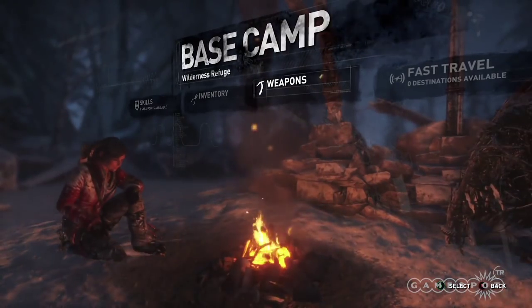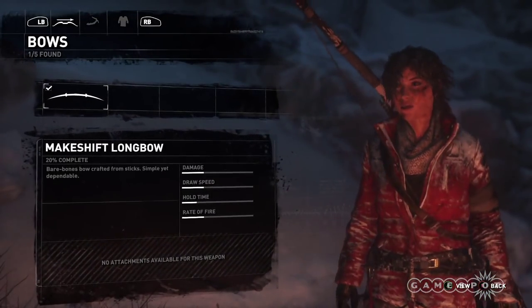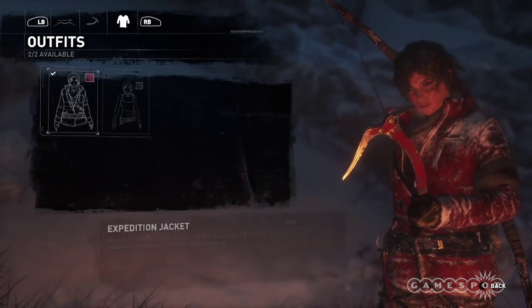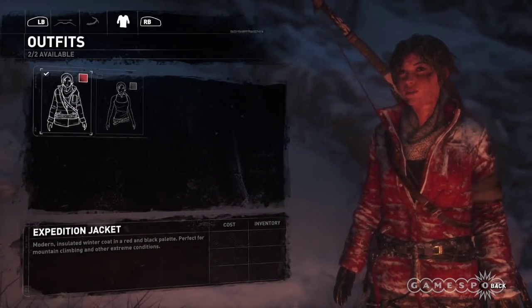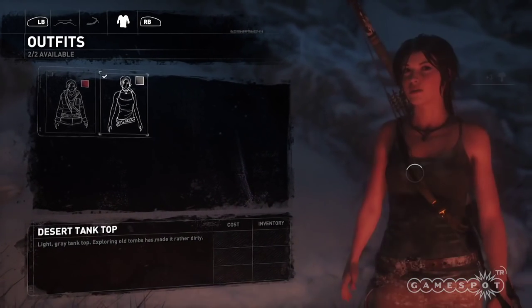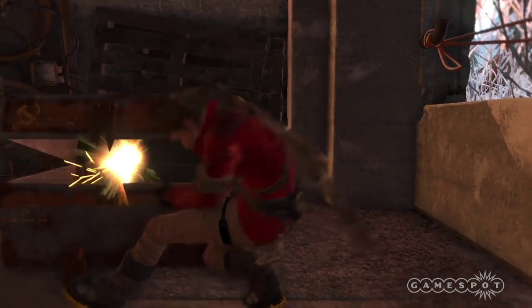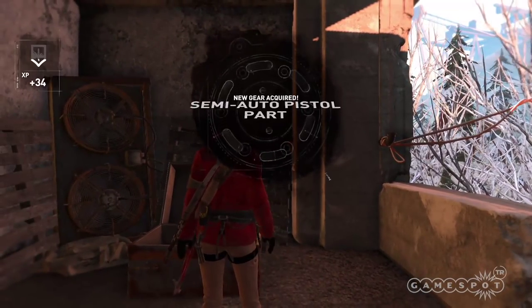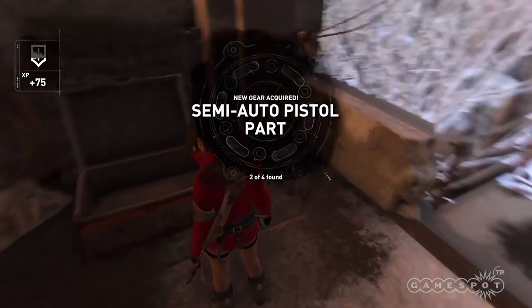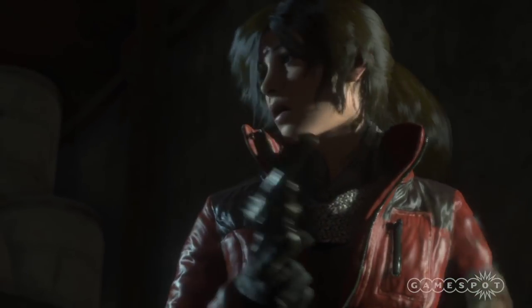Next up are your weapon options and upgrades. As with the first game, you're going to start with your climbing axe but very quickly get your bow. As far as I got, you could also change into two outfits — one for expedition and one for raiding tombs. And yes, you can wear your tank top in the snow if you want to. You'll find ammo parts in the world just like in the first game. Once you find all the parts, or stumble across an entire weapon like a revolver, you can upgrade it.